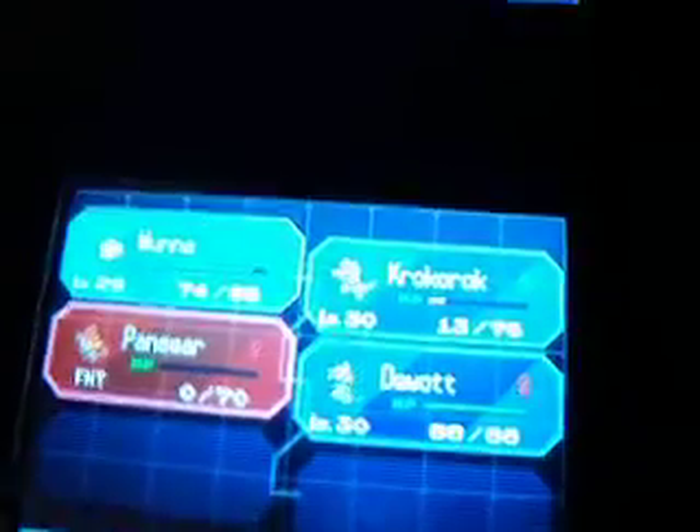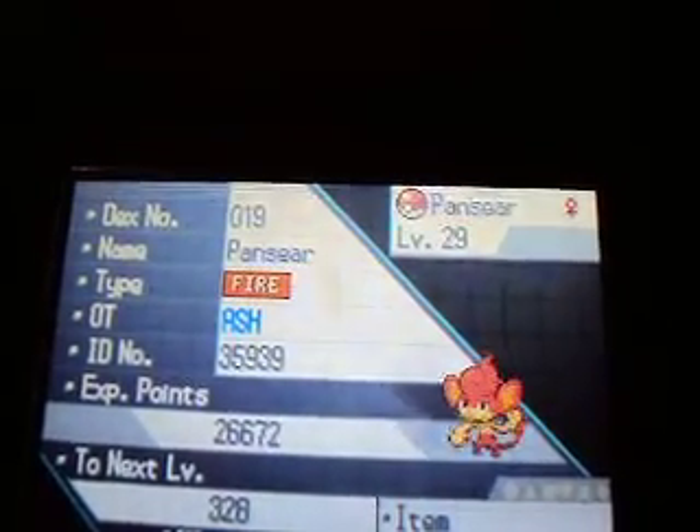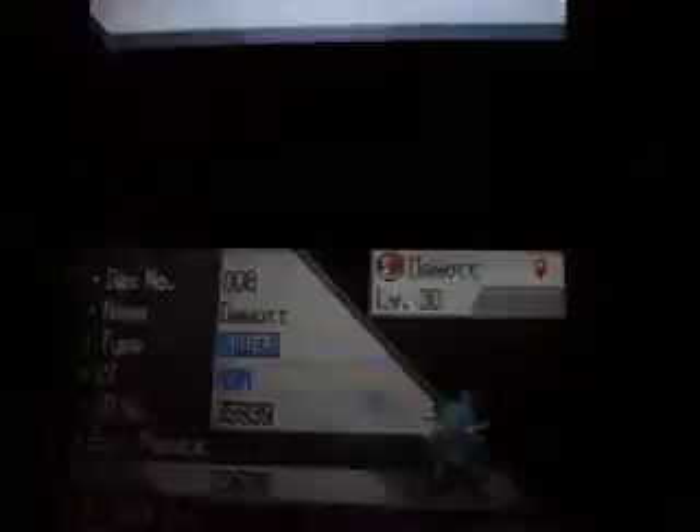So actually for my birthday, along with the DS, with some of my money I bought Black version — no cheating device, like usual. I'll just show you my guys: level 29 Mana, level 30 Krookodile, level 29 Pansear, and level 30 Dewott. As you can see, I'm almost at the 5th badge, I'm just about to beat this last guy.